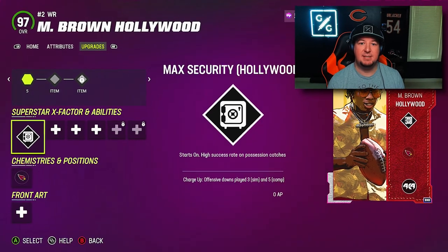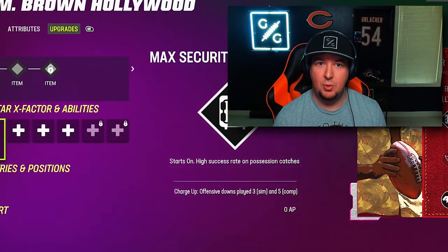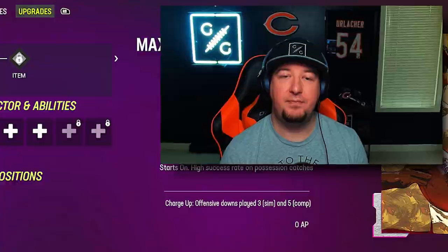There is a rumor in the community that max security is hands down the best thing you can use on a wide receiver in Madden, simply because max security cannot be pressed — meaning it basically works like the short out elite and you cannot jam a receiver at all. Players are also saying it completely turns off all knockout abilities, whether it's a flat zone KO, short route KO, mid zone KO, medium route knockout in man coverage, deep zone knockout, or deep route knockout. Some players also say this works not only on possession catches but also on racks and aggressive catches. So in today's video I'm going to set up all these test conditions to break down whether this ability does everything people are claiming.